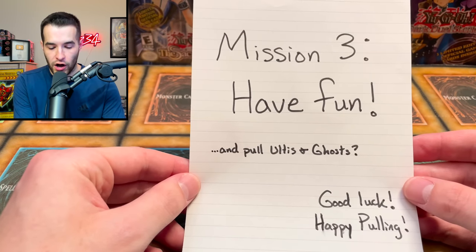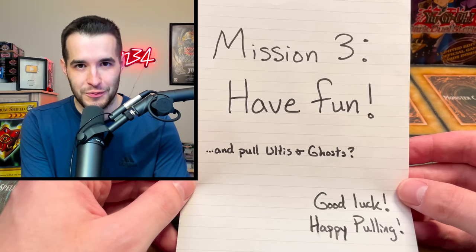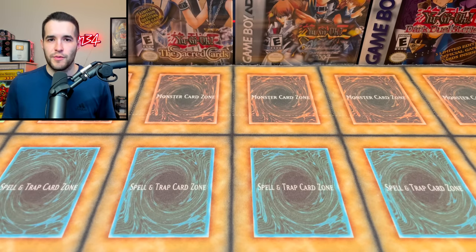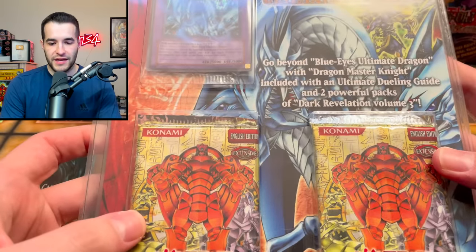Mission number three: have fun and pull ultis and go. So it looks like the missions are all very similar. Let's see if we can do what we did last time, in which we pulled the ghost. This is going to be the most fun one yet.